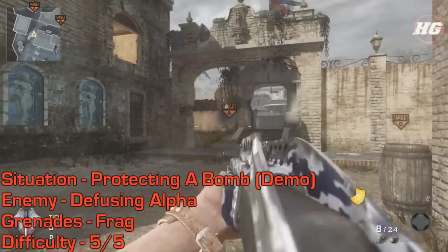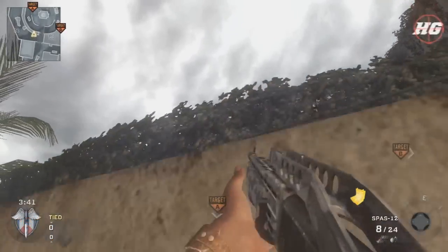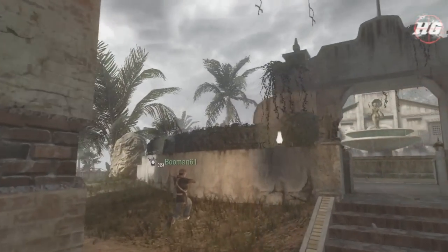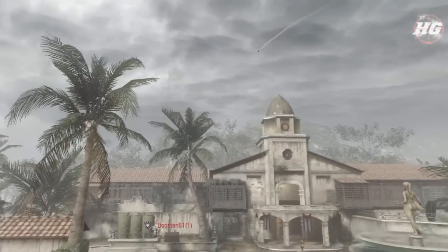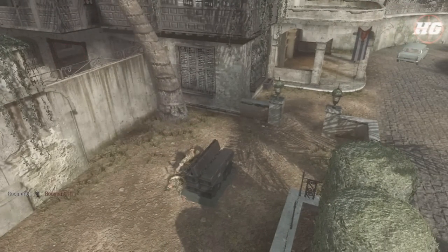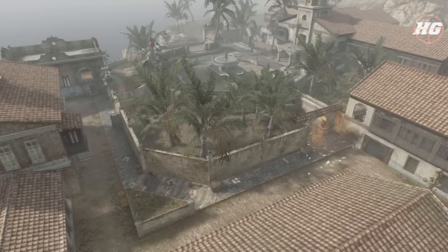I saved what I think is the hardest nade for last. You can get a frag off to A if the enemy's defusing — come up to this wall next to the hedge, line up with A just to the right hand side, then run, jump, and throw after two blinks. This one's going to land behind the bombsite and kill them from the side they generally defuse from.